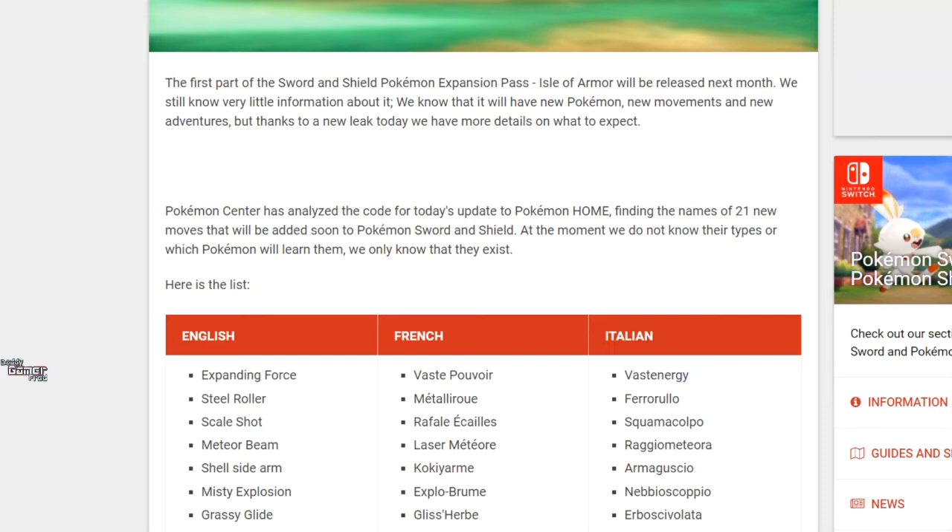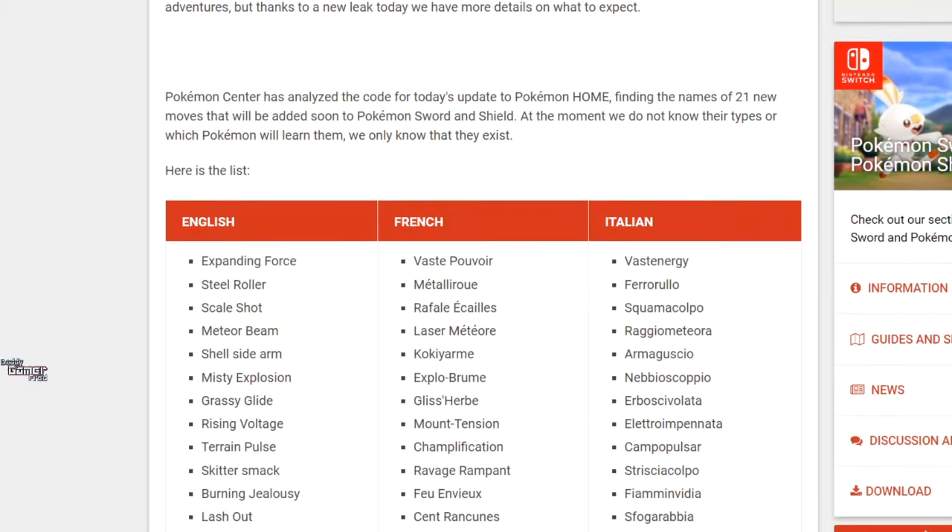We don't know that much information about the DLC. There's a lot of stuff we do know, but a lot of stuff that is still unknown to us. It says we know that we'll have new Pokemon, new moves, and new adventures. But thanks to a new leak today, we have more details on what to expect. And yes, these details are kinda juicy — that's why I'm doing a video on it.